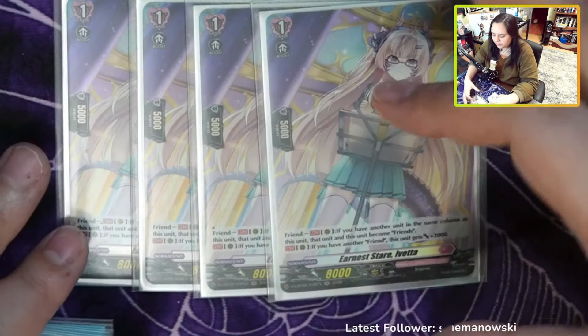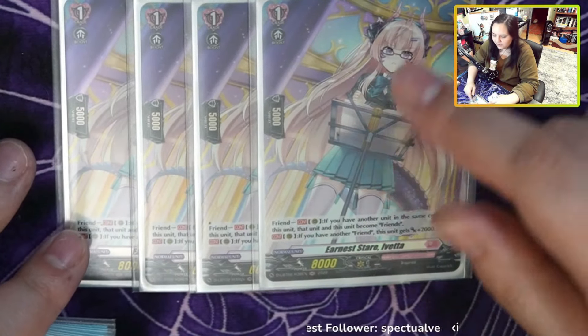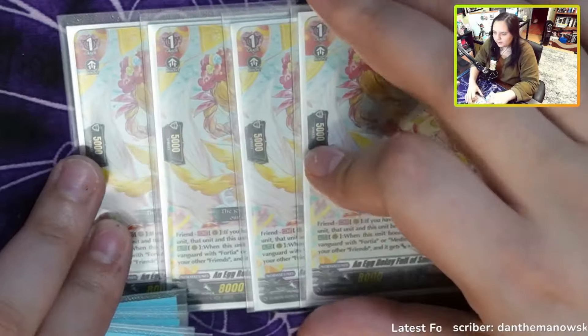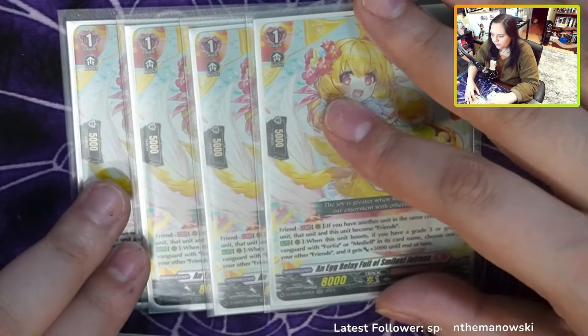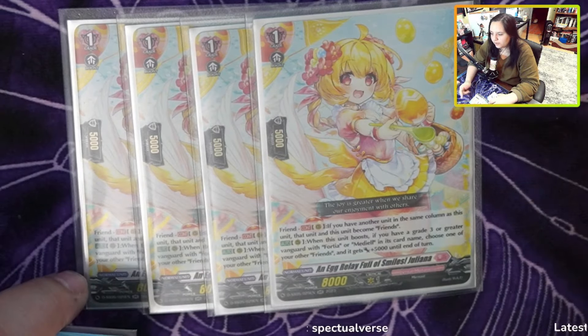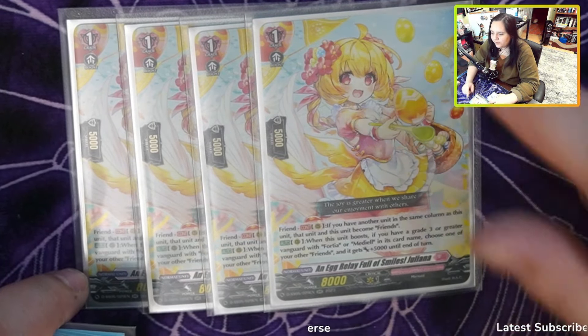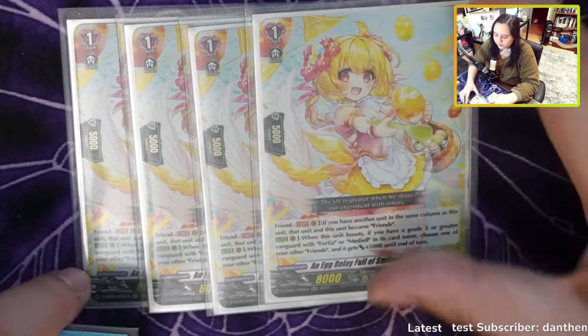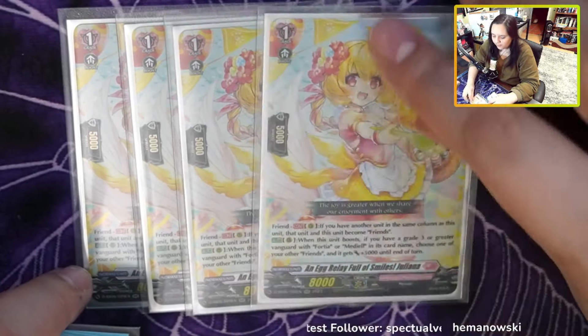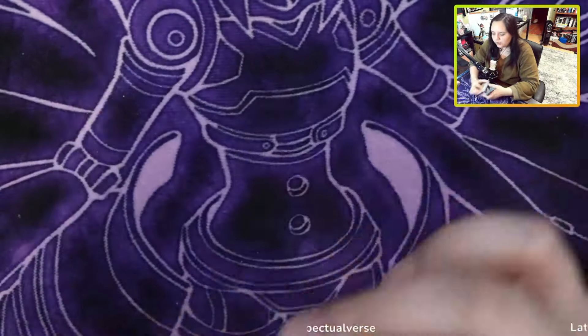Here we have Aveta — she just gets 2k power if you have friends, and this is continuous on both sides. She also has the friends condition herself, so she's another friends card. After that we have the Easter card. I used to not like this card, but I think now she's actually not too bad. When she boosts, if you have a grade 3 or greater vanguard with Fortia's card name, one of your other friends-named units gets 5k. So basically boosting something also causes another unit to get 5k, which you can stack on the vanguard.